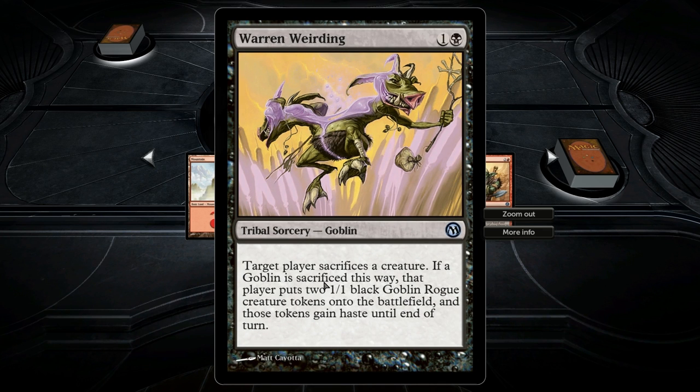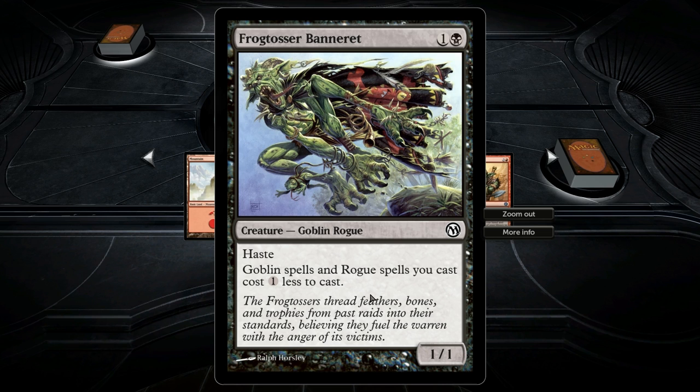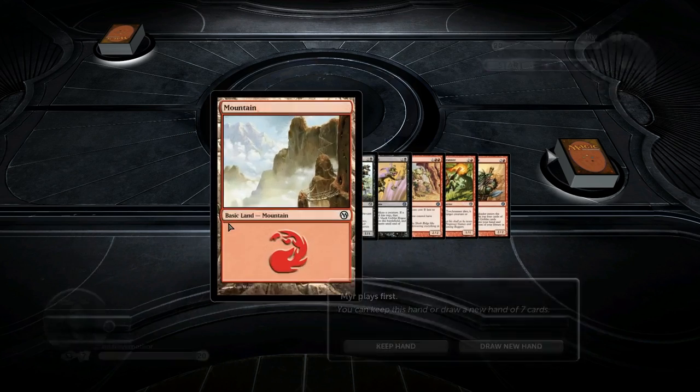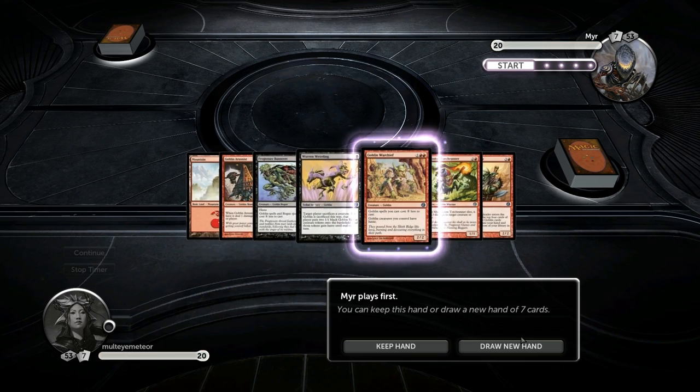Worn Weirding: target creature sacrifices a creature. If a Goblin is sacrificed this way, that player puts two 1-1 Black Goblin rogue creature tokens onto the battlefield and those tokens gain haste until end of turn. Interesting. Frog Tosser Banneret — haste Goblin. Yeah, but it doesn't really change the fact that I only have one Mountain in hand, but it is a pretty solid hand aside from that.